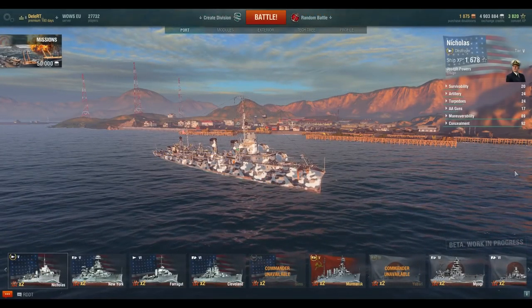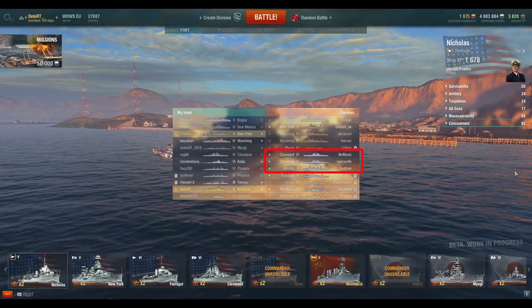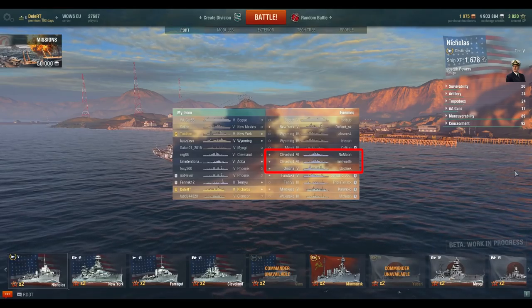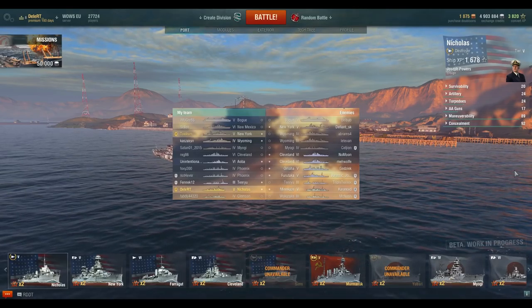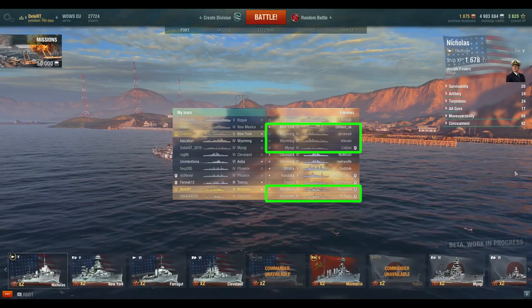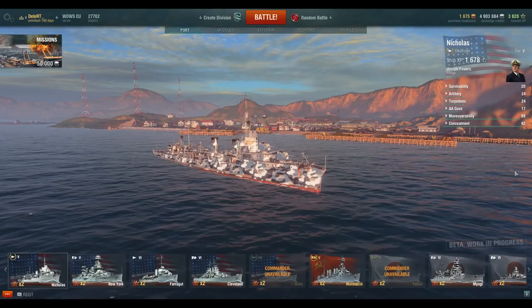In this third example, only three cruisers can really punish us — we should really watch out for those Clevelands and Omahas. The rest we can deal with. Our focus should again be the IJN destroyer, and later in the game, some battleships. That was the theory behind the Nicholas. Here is some gameplay.